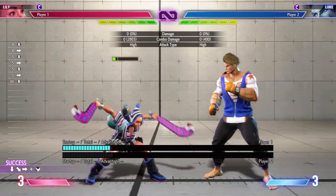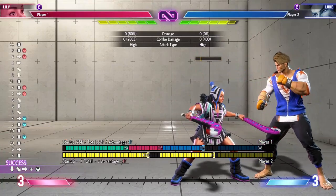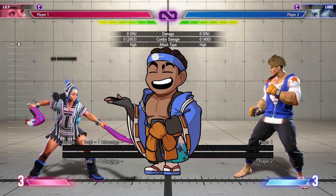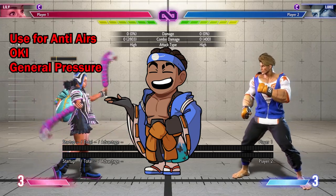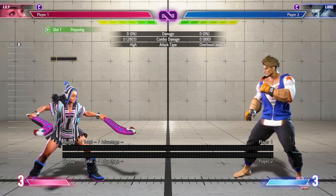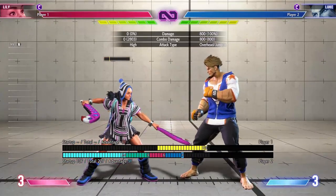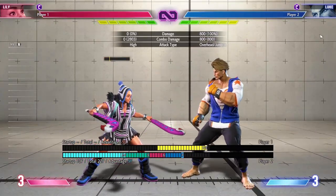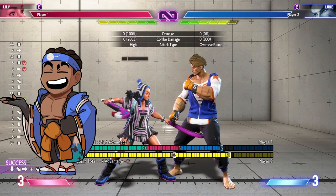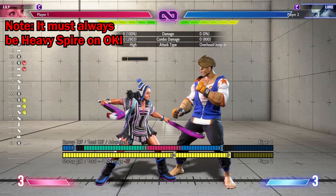You can also do this off uppercut if you don't want to spend bar — plus four as well. It's a fantastic way of laying down some offense. This is not just limited to combos regarding meaty spire. You can do this off anti-airs and off spacing pressure. I have the bot set up to do a basic jumping attack. By doing a medium DP followed up with a meaty heavy condor spire, we're able to establish some plus frames.